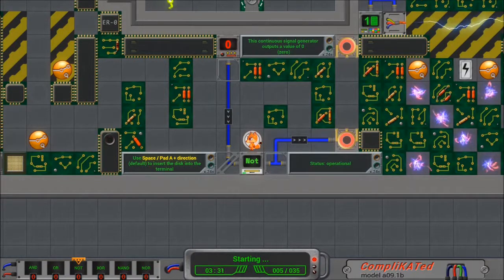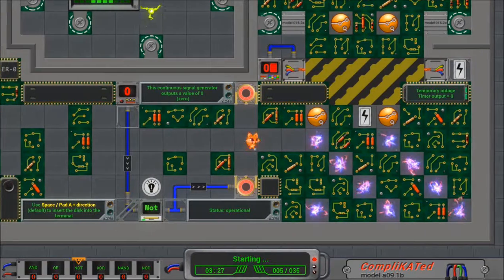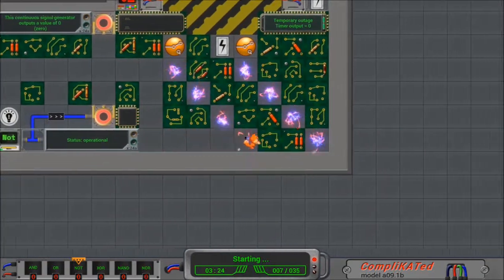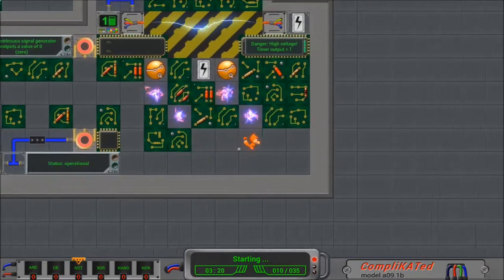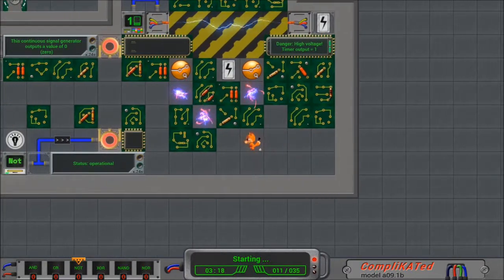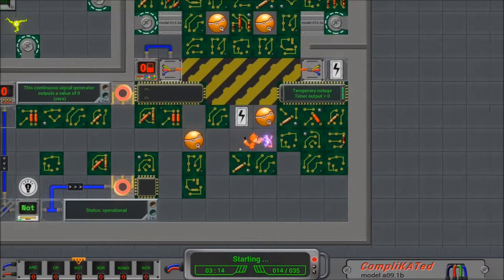When you find floppy disks you can stop and program different barriers to do different things as you go along. That means there are some light programming mechanics involved in this game — very, very light, as you can maybe tell, but they're there nonetheless.